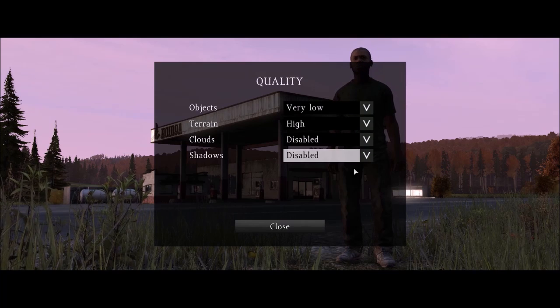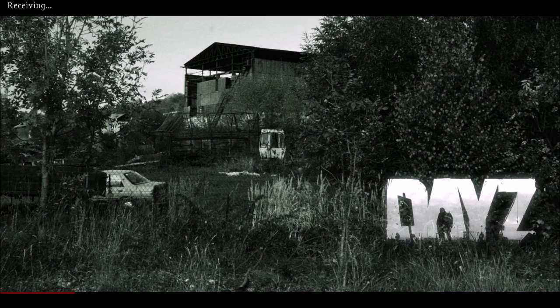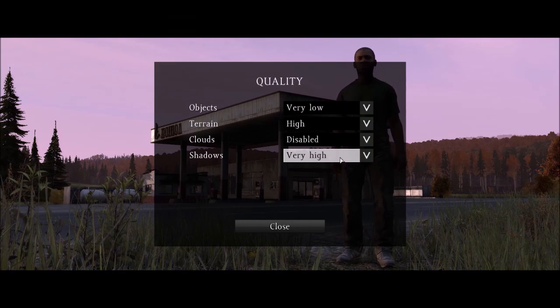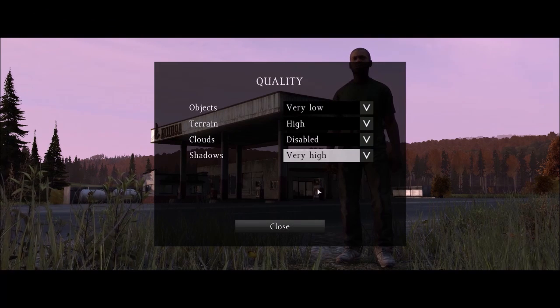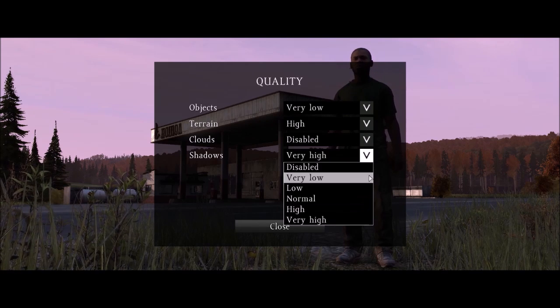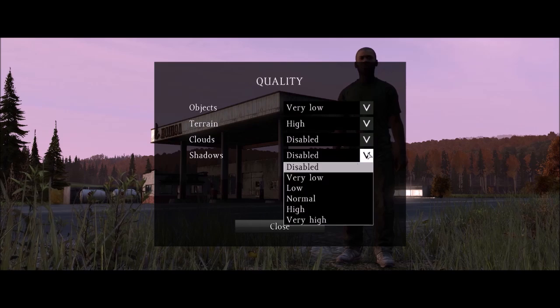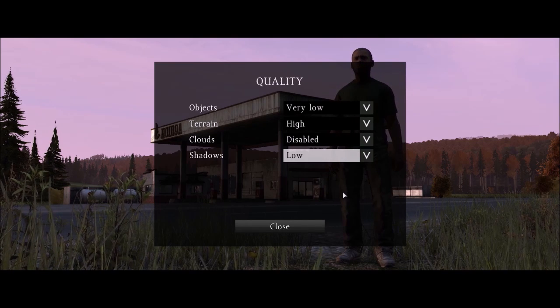Shadows I have on low. If you have them on disabled, everything just looks too bright and doesn't look nice. You can have them on very low. Setting them to very high - it starts lagging. The difference isn't that much apart from shadows being more discreet in some places but more obvious in others. I just keep mine on low to make the game look okay.